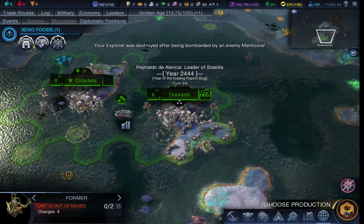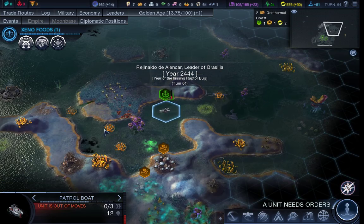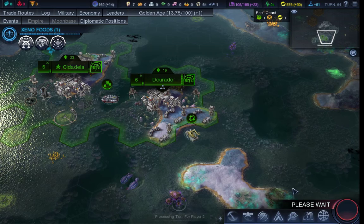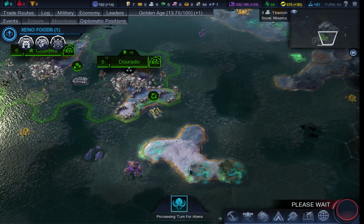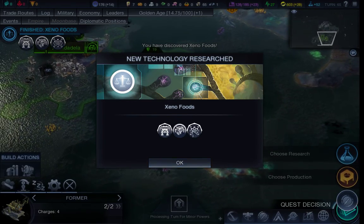You go over there. Build me an Old Earth Clinic. Get back over here. We're going to build a city in that little bit of coast and we're going to claim the rest of this lot — and you're going to like it.